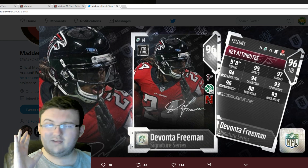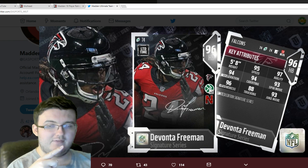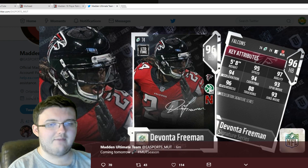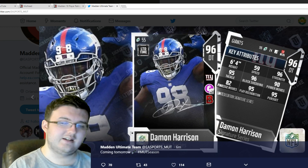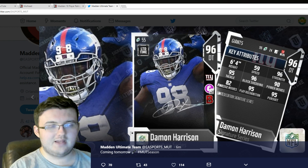Today we have some very interesting limited-time signature cards in the game. We have Devontae Freeman right here — you can see his stats on the screen. The next card is Damian Harrison, nicknamed Snacks. Those are going to be the limited-time cards for today.